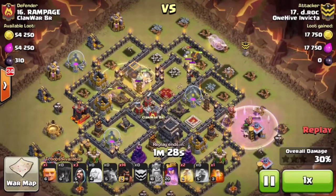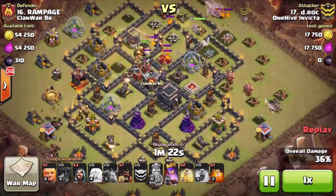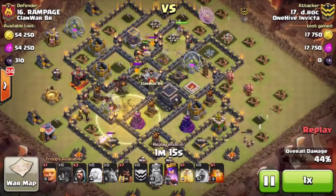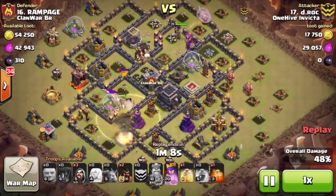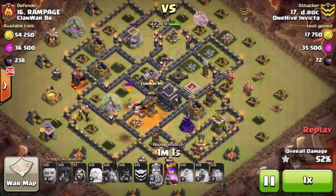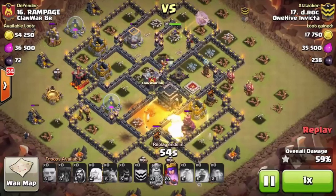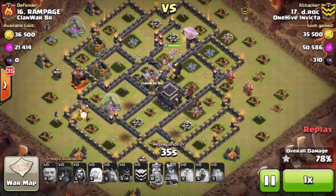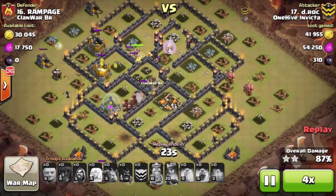I dropped my heal very nicely because I suspected there were going to be heavy Teslas up top since all the air defenses were down south. Then I did my Hog deployment, going counterclockwise around the base. I wanted to trigger these bombs one at a time — I knew there was probably a set right there — and luckily they did not trigger both at the same time. I was aware enough to drop the Poison right before it was up. I still had my Giants for cleanup, and my Queen was still being healed. Absolutely crushed it, and it is cleanup — cheers to me.